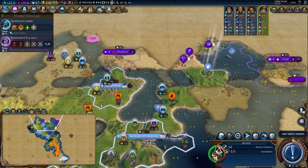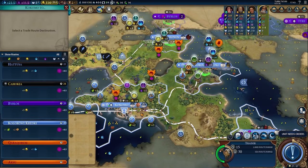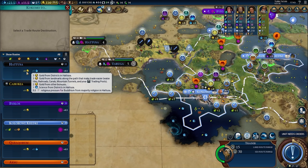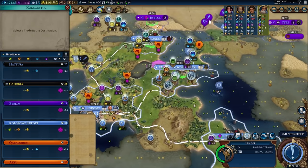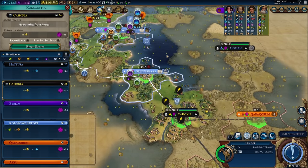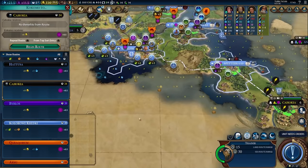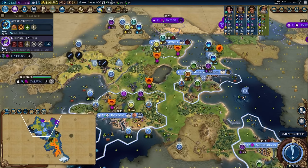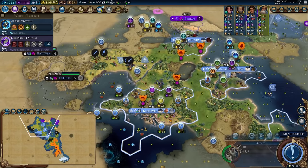Edmunds is going to need builders sent to it at some point. Let's have a look at this trade route. Now I can trade over the water with Hattusa — it's only eight gold. Why is it only eight gold when it's like 15 gold from here? These are terrible trade routes. Why are my trade routes so bad? I guess the Reyna move here is just not paying off.